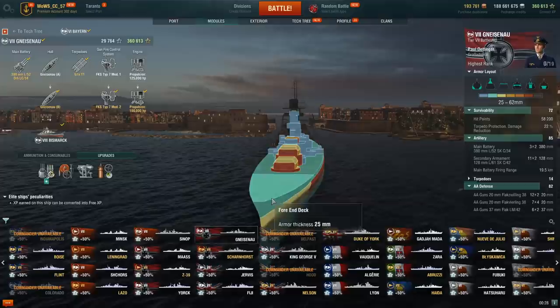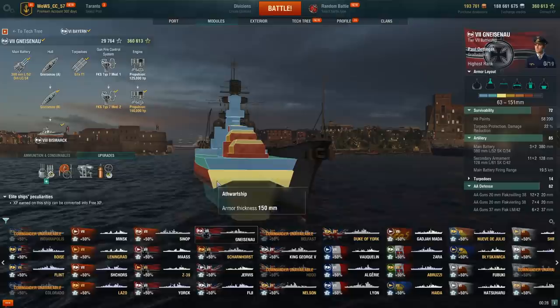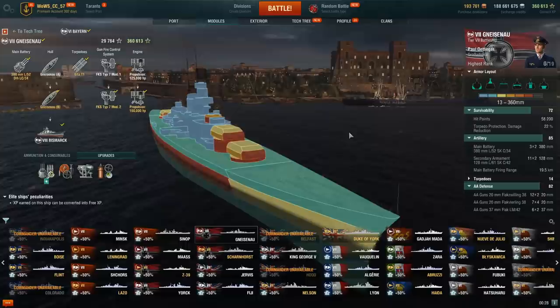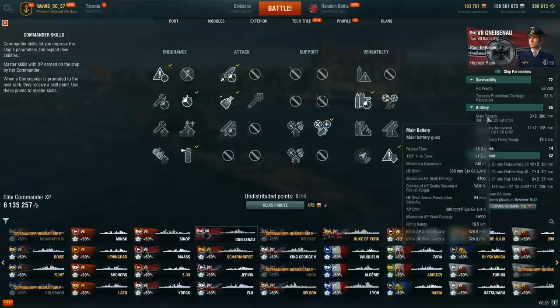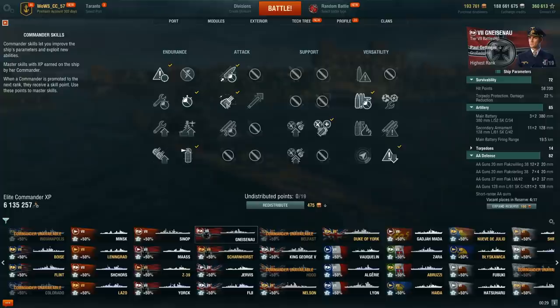The biggest issue is burning to death, so reducing fire damage by 15% is something I enjoy. The armor is tremendous — the nose can get overmatched but the rest is just tremendously tanky, with that classic German turtleback meaning shells penetrate the outer layer but bounce off the sloped citadel. For captain perks: Priority Target, Adrenaline Rush, Superintendent, Fire Prevention — fires are the issue. Then Concealment Expert, Expert Marksman, Expert Loader (useful for loading HE on nosing ships or DDs), and finally Jack of All Trades for faster consumable usage.